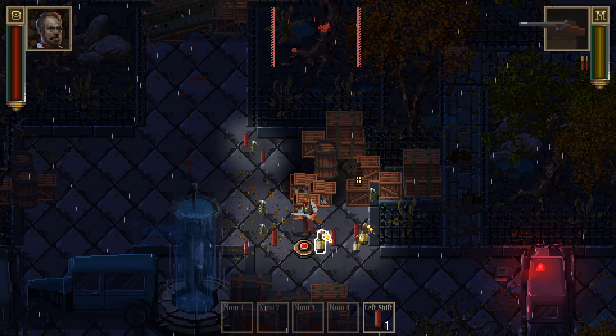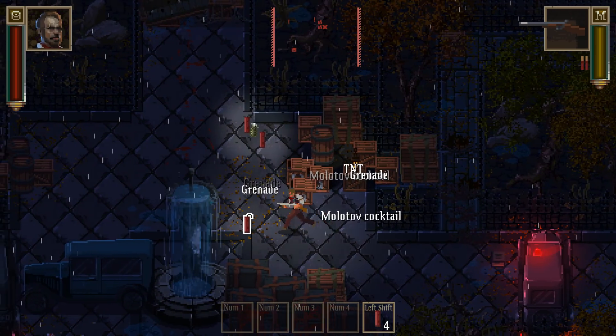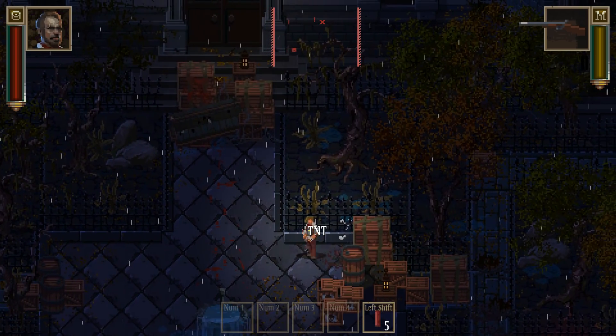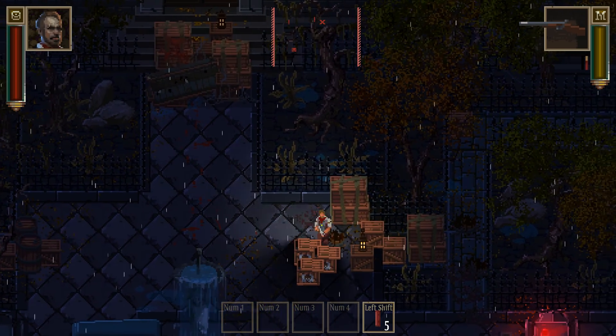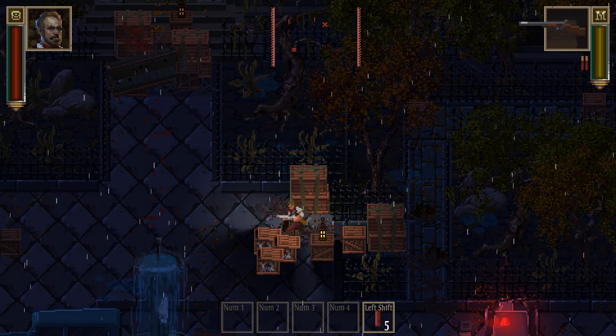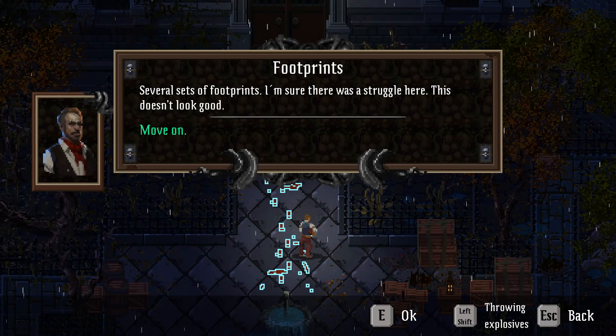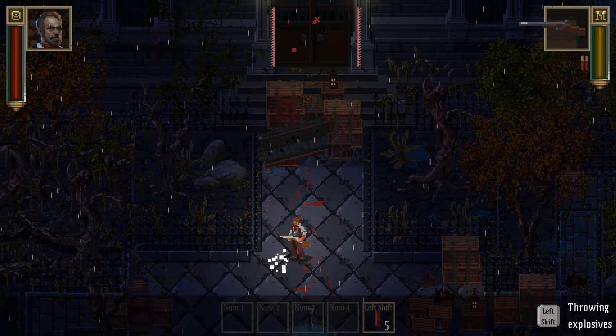We've got some boxes here we can open up — Molotovs, TNT, the kind of stuff you leave outside your house. We've got some bloody footprints here. Several sets of footprints — I'm sure there was a struggle here. This doesn't look good.